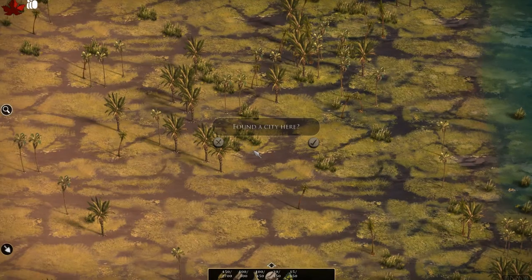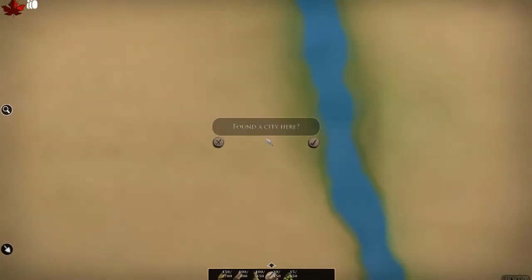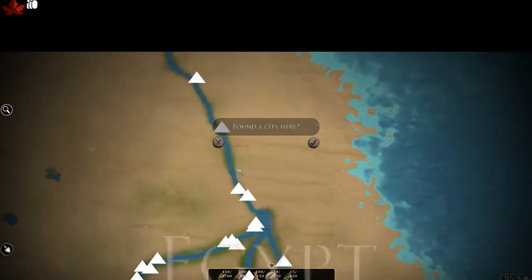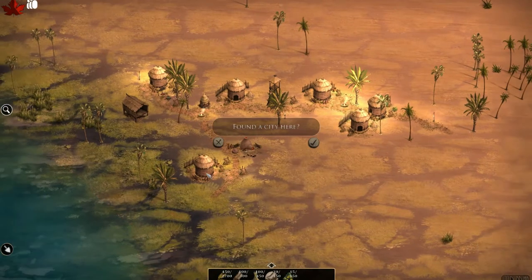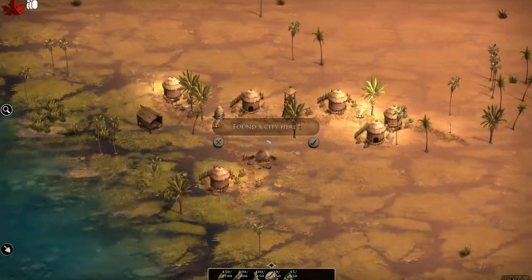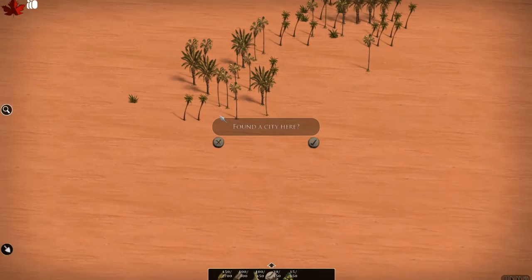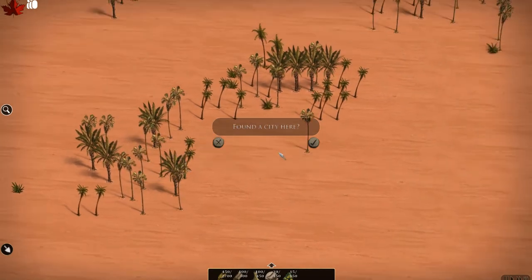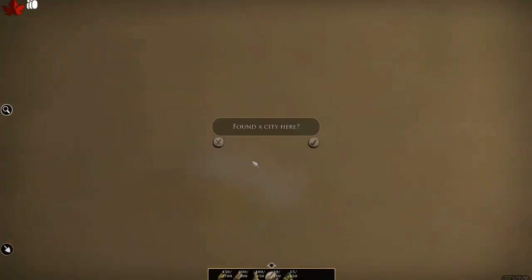Here you can see the new fertile wetland terrain which extends around the Nile, and there are other little towns around which at the moment are just placeholders, but they'll change a lot over the next month — they're sort of the last obstacle I'll be focusing on before testing. If we head out into the desert you can see that it actually looks like proper desert now, and looking around you can find the odd oasis and that kind of thing.